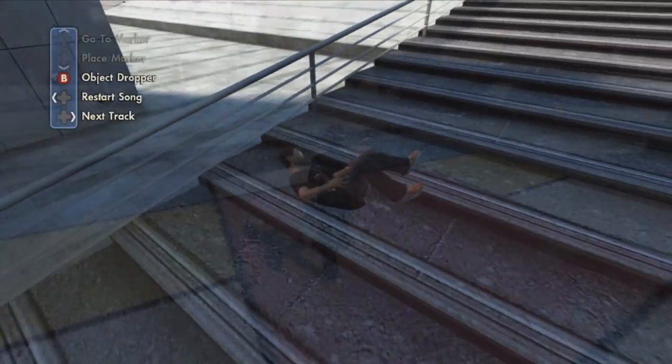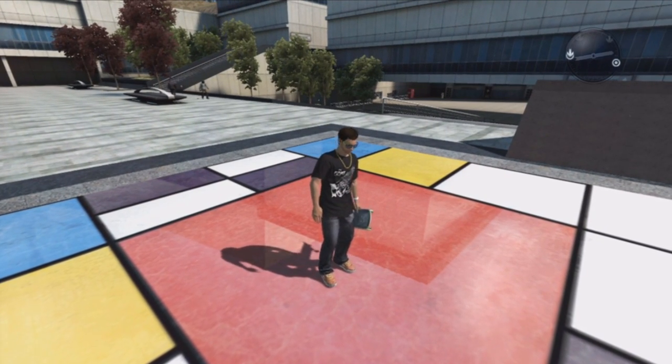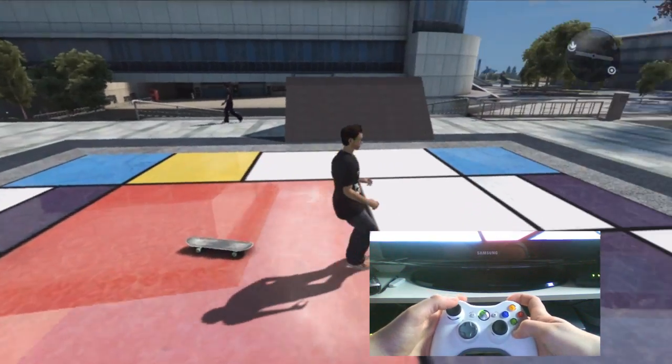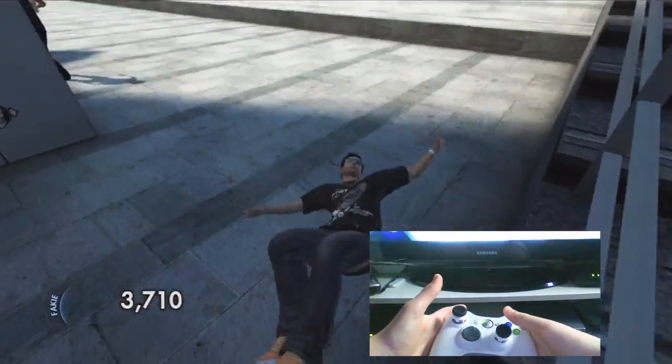Right now I'm going to incorporate the hands technique into it so that way you guys can get a better understanding of how things work. You're gonna see I throw my board down, I hold the board catch button, I'm sprinting towards the object.